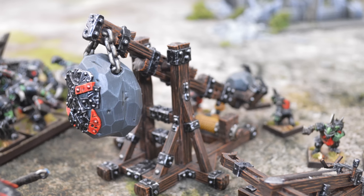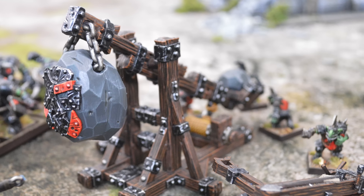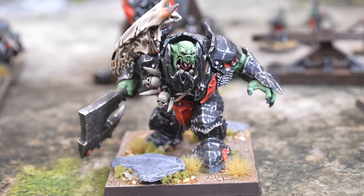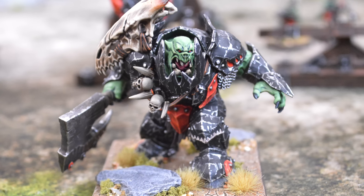Moving to rare: I have two rare choices. First is a Goblin Rock Lobba — a stone thrower — to see how artillery works in this new world. And finally, it's the return of the giant. In my opinion, the Ork Warboss model from Age of Sigmar is the best model GW has ever produced, and he's acting as my giant. That concludes my 2,000 point Orcs and Goblins list for the Old World.